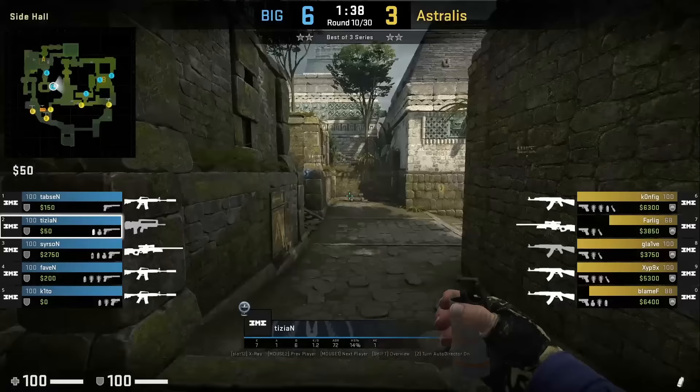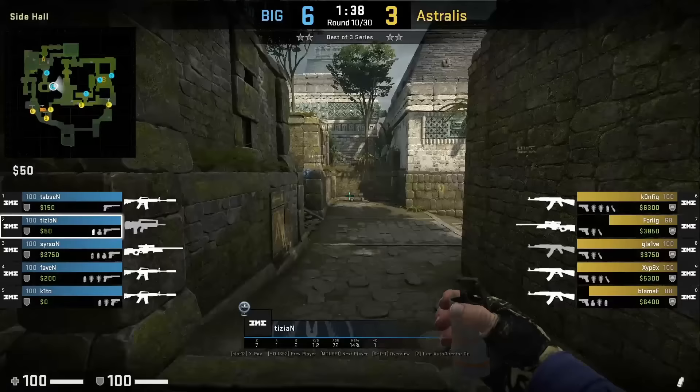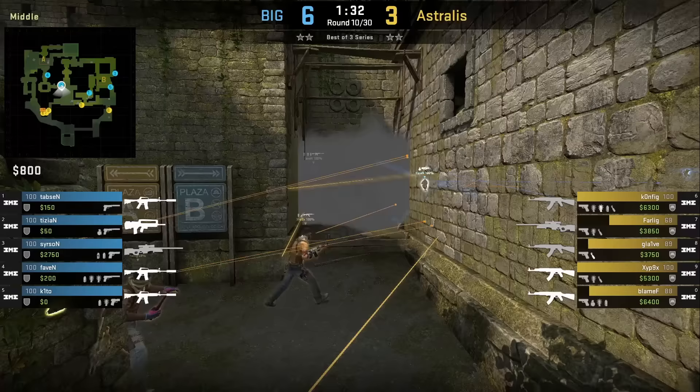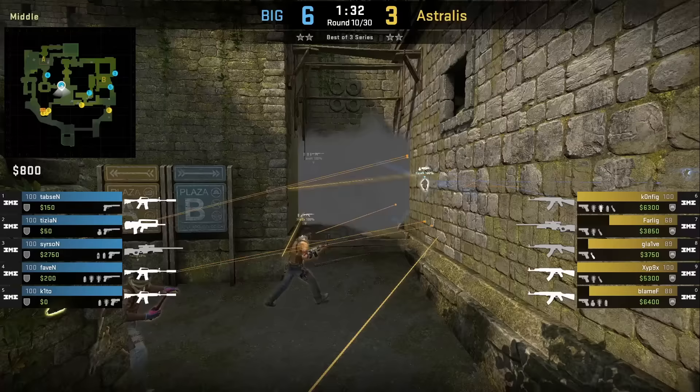Tisian smokes elbow from outside donut towards mid, off the wall in front of him. Then he goes up the stairs onto the right ledge and throws a nade at elbow, intended for anyone playing behind the smoke. The nade does some chip damage onto the Astralis players, though it would have done more had they not been inside elbow boosting to see over the smoke.